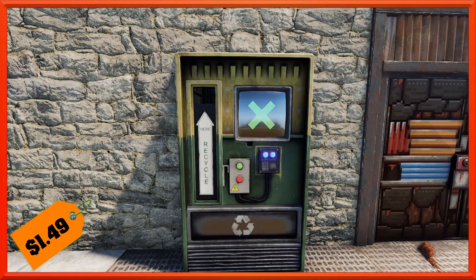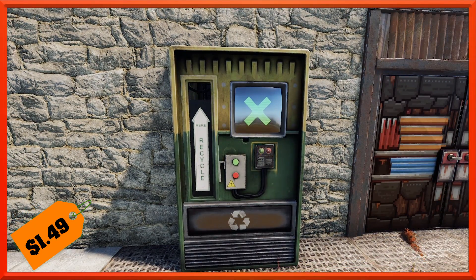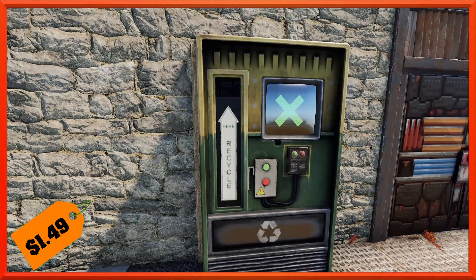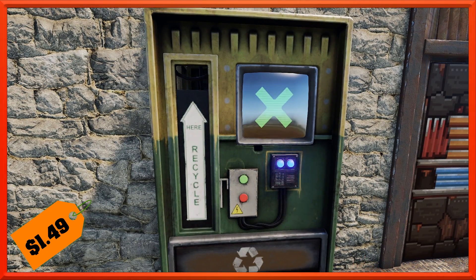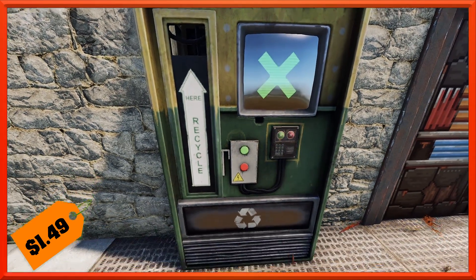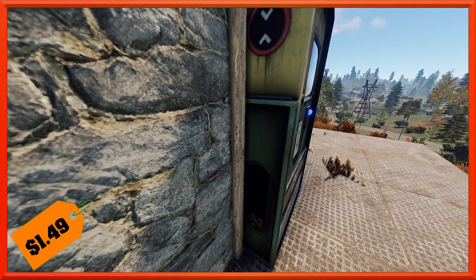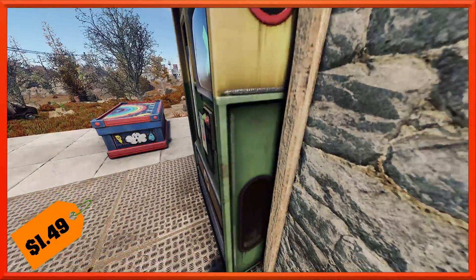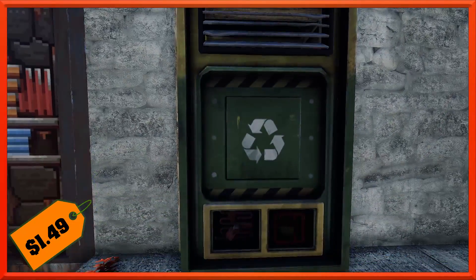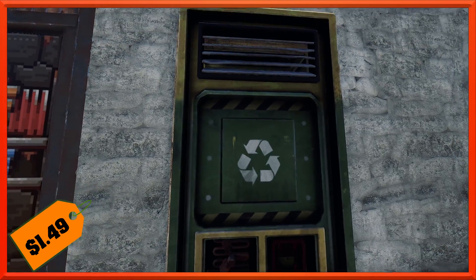Moving along, we've got a new vending machine — it is the recycler vending machine. This guy will run you the usual $1.49. The whole thing is just mocked up to look like a recycler and it has a recycle symbol. There are these can machines that you can actually come and stick cans, beer bottles, wine bottles, jugs, stuff like that — it counts them, recycles them, and you can get cash or a voucher for a connected grocery store. I think that's kind of the inspiration behind this. You can see there's some little drop areas on the side. On the back it pretty much just has a big recycler symbol and continues that color scheme. No special lights or anything.